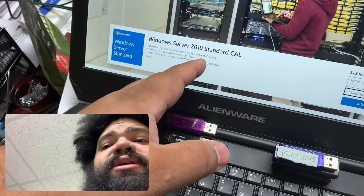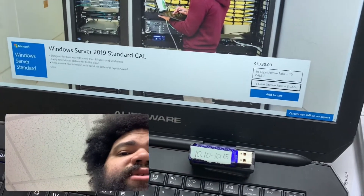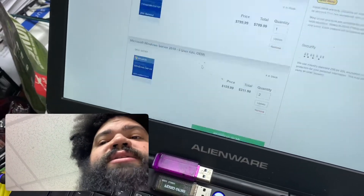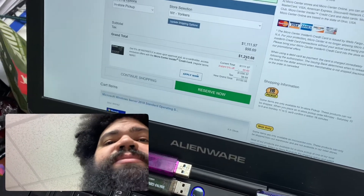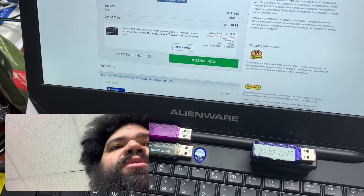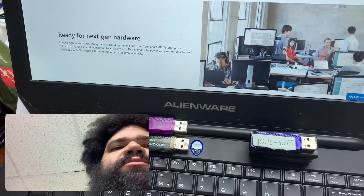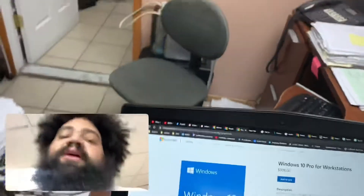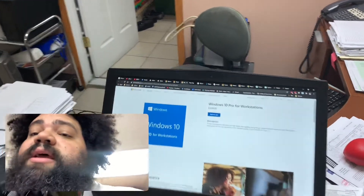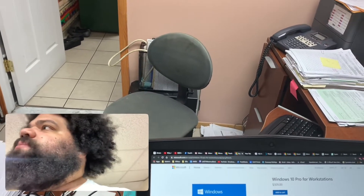You're going to save your client money. The license for Windows Server from Microsoft is $1,335 — and we actually need 10 CALs, so that's $1,528. Buying the OEM from MicroCenter, that's $800 for the OS and two packs of CALs, about $1,200 — almost the same thing, a difference of about $200. But Windows 10 Pro for Workstations costs just $300 plus tax, so you're saving your client around $1,000.